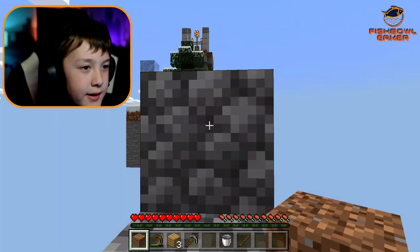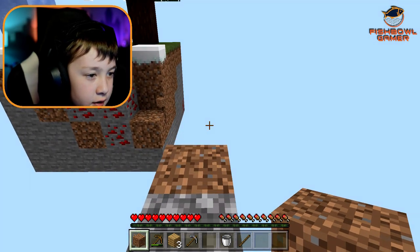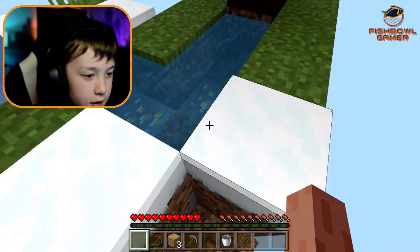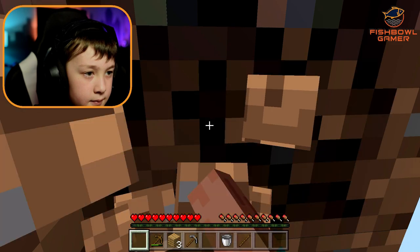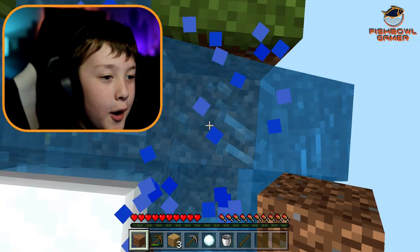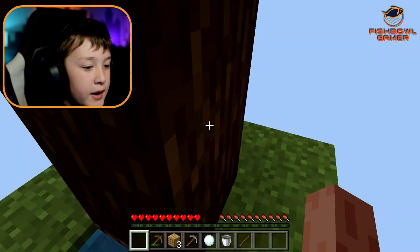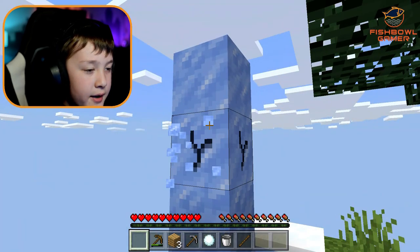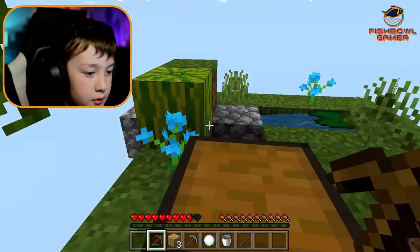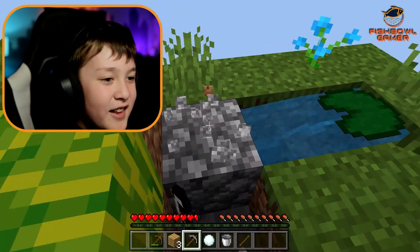There's already another island. He needs to chill down with these islands. Oh no — no water. Okay, that wasn't pleasant. Ice. I'm gonna go back and get some more cobblestone. How did I take damage there? That was strange.